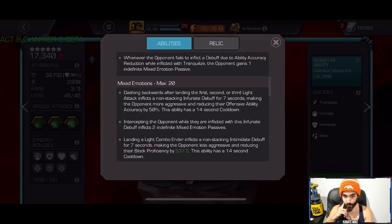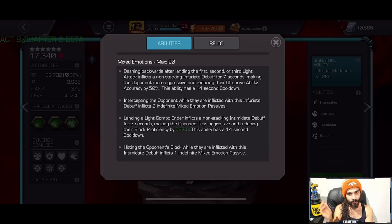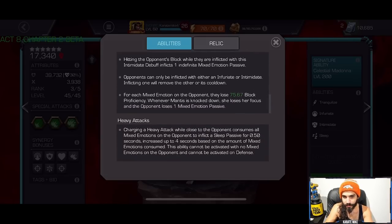Mixed Emotions: when you dash back after the first, second, or third light attack you put an Infuriate debuff — just like Hercules has — very powerful. On top of that, when you do your fourth light attack you put an Intimidate debuff on the opponent. She has both Infuriate and Intimidate — two of the most powerful mechanics in the entire game. She has full manipulation over the AI; she can make the opponent do what she needs. Intercepting the opponent while they have Infuriate gives two Mixed Emotions; hitting their block with Intimidate gives one.